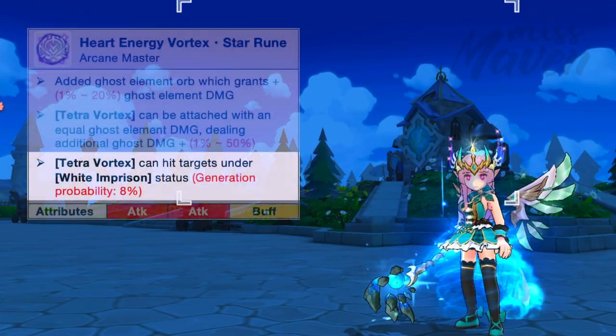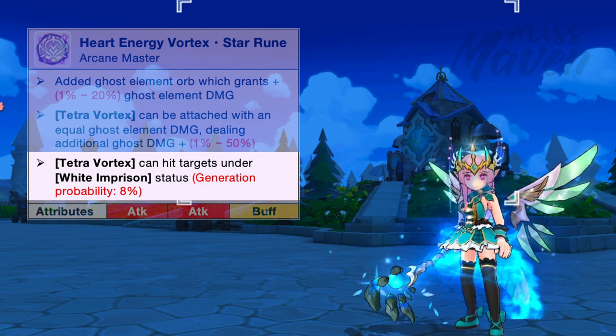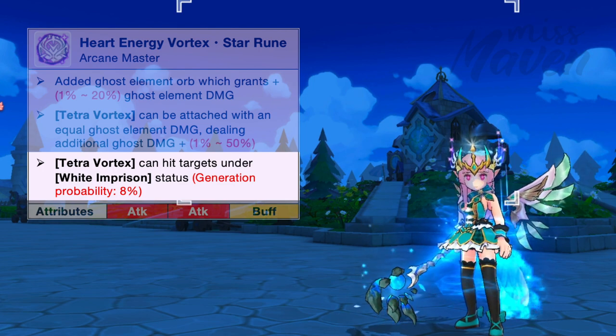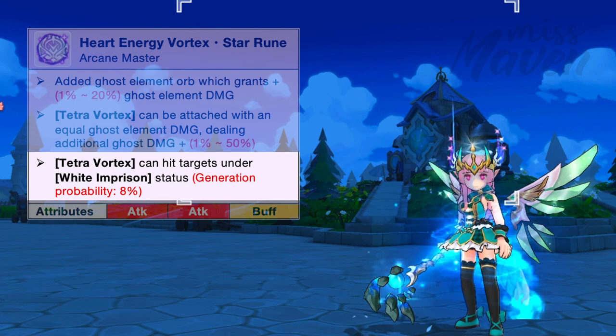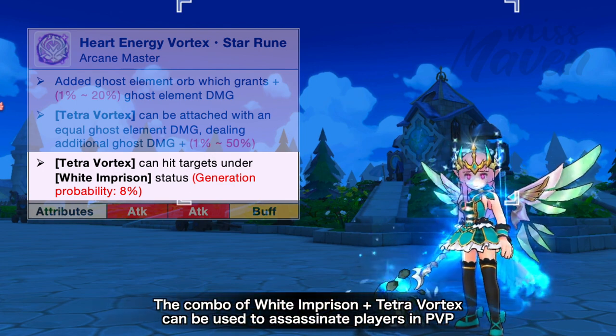Lastly, for the third line effect of the Heat Energy Vortex star rune, Tetra Vortex can now hit targets under White Imprison status. There's only an 8% chance to get this effect when opening runes. So if this line is activated, the combo of White Imprison and Tetra Vortex can be used to assassinate players in PvP.